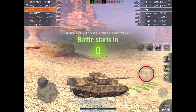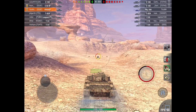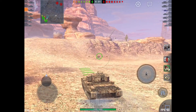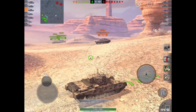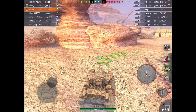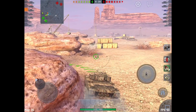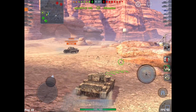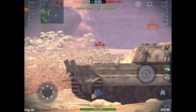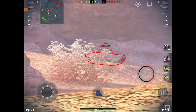This is again the FV4202, and we're on Black Goldville. This map can be a bit challenging for this tank — you don't really want to hang back too far, but if you advance too far ahead the enemy is going to be able to shoot you. There aren't that many small hills where you can hold down. I could go up to the caves, but I don't like fighting there, so I prefer staying in this location or fighting in the middle of the map.